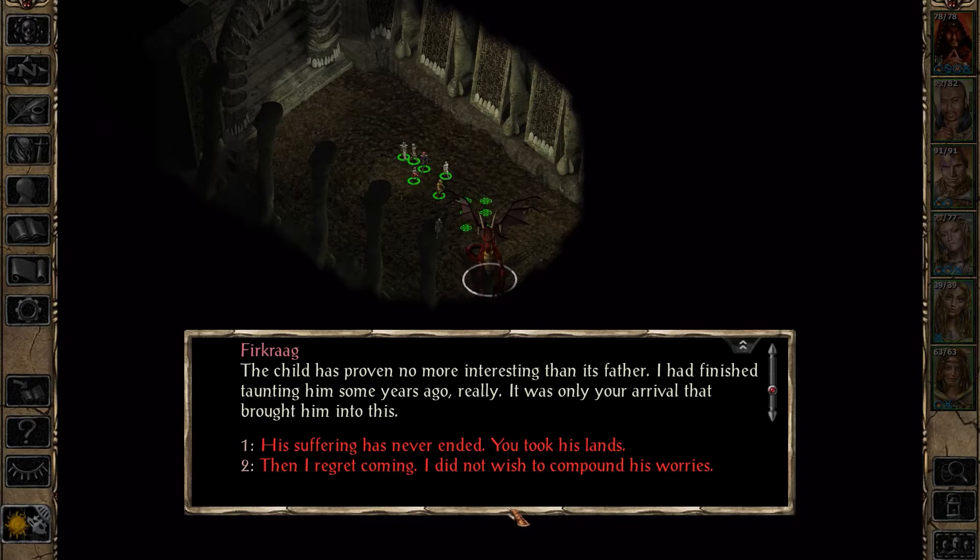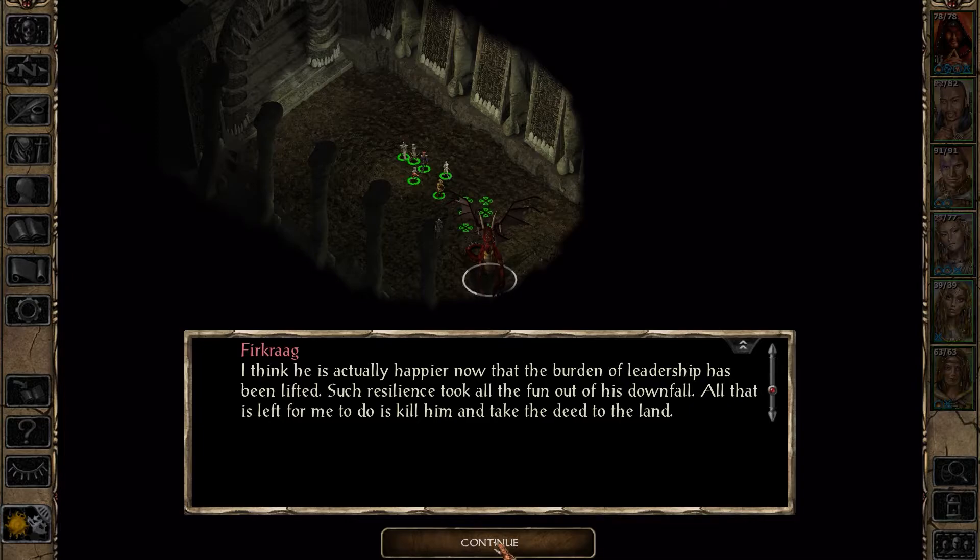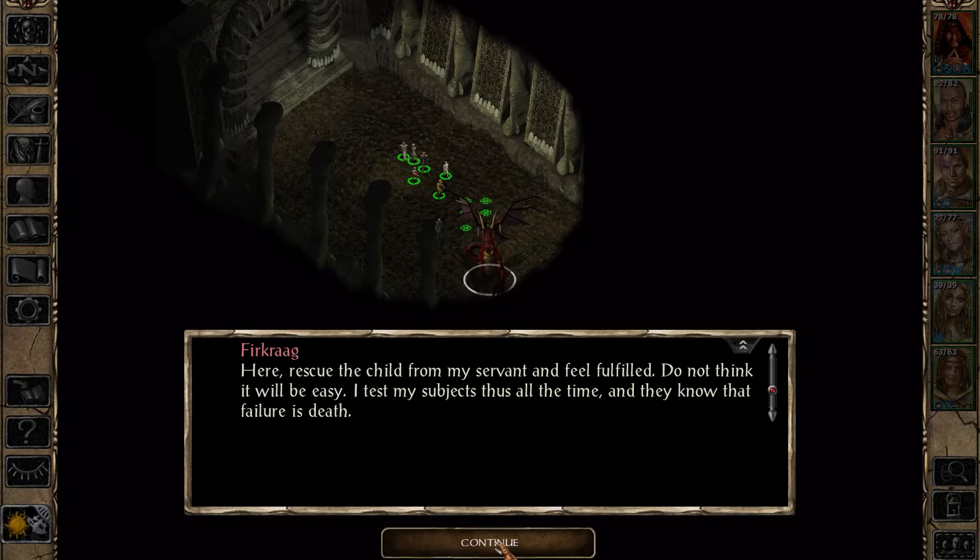'The child has proven no more interesting than its father - I had finished taunting him some years ago. It was only your arrival that brought him into this.' This is not how I expected this to end really, but I'm really not confident in my ability to defeat you at this moment. 'I did not wish to compound his worries - his suffering has never ended. You took his lands.' I think he's actually happier now that the burden of leadership has been lifted. 'All that is left for me to do is kill him and take the deed to the land.' Well, don't do that. 'Here - rescue the child from my servant and feel fulfilled. Do not think it will be easy - I test my subjects thus all the time, and they know the failure is death.'